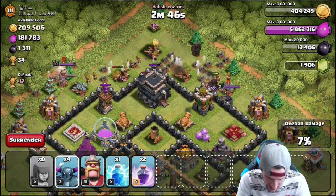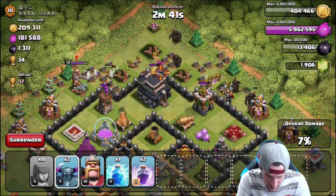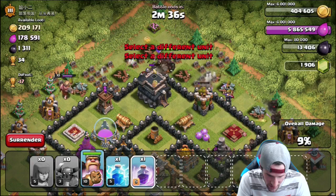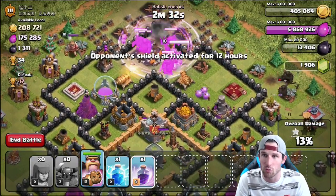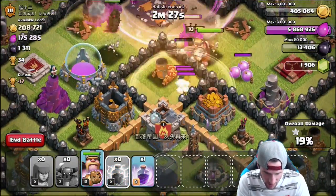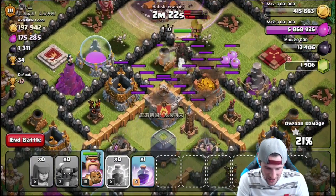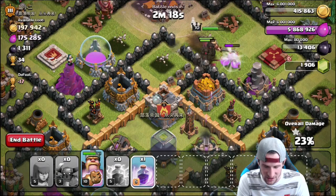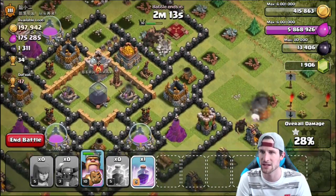We're going to attack from the top. Let's start clearing out some of these buildings — it looks like they just recently got up to Town Hall 9 because of that one archer tower. Let's drop one Pekka. I really want our Pekkas to walk in towards the town hall — yes, there they go! Let's kill the queen — only gonna take a second. There we go, now our Pekkas are moving. We're going to drop a rage spell right here as they get up in there.